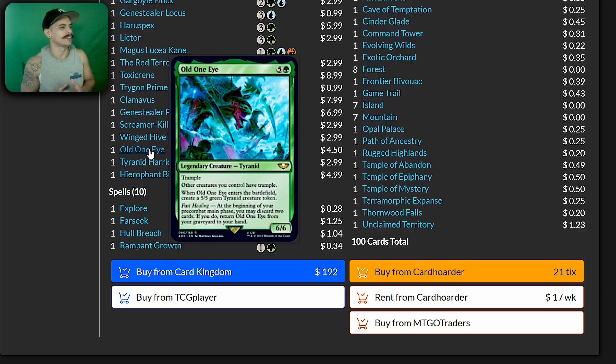Old One Eye — trample; other creatures you control have trample. When Old One Eye enters the battlefield, create a 5/5 green Tyranid creature token. At the beginning of your pre-combat main phase, you may discard two cards; if you do, return Old One Eye from your graveyard to your hand. It seems like a good card in the deck — I like it.